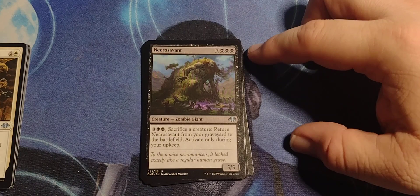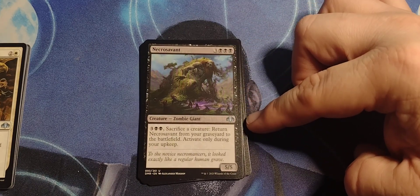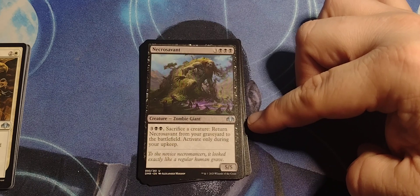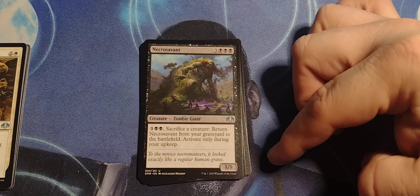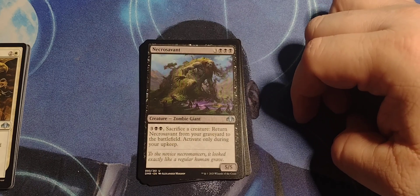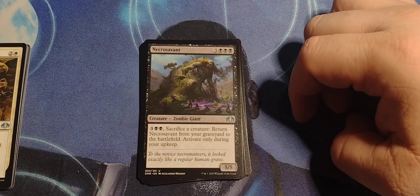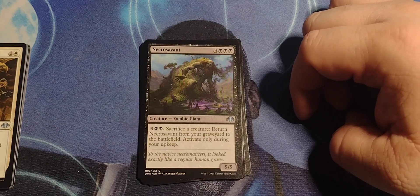Necrosavant — three, black, black, black; Zombie Giant, five/five. Pay three, black, black, sacrifice a creature: return Necrosavant from your graveyard to the battlefield. Activate only during your upkeep. Damn.